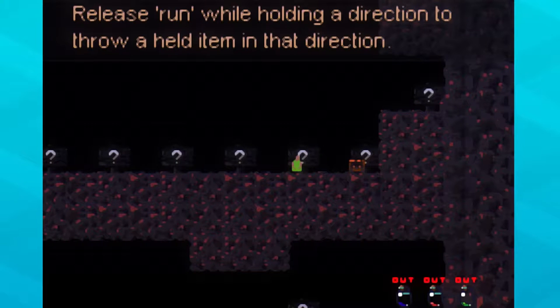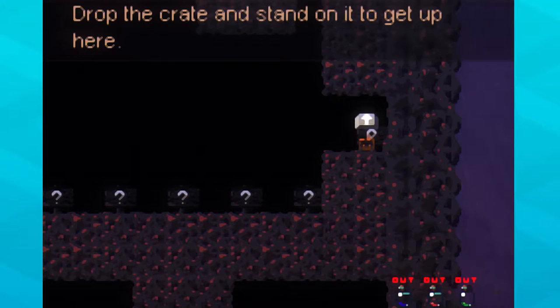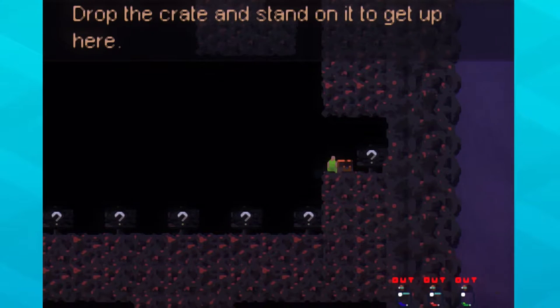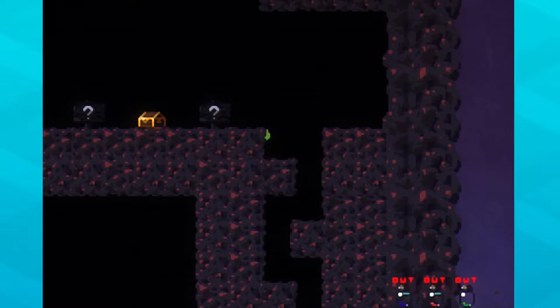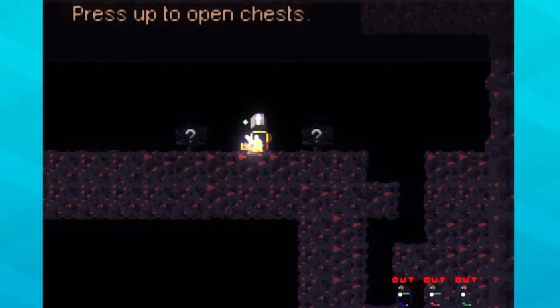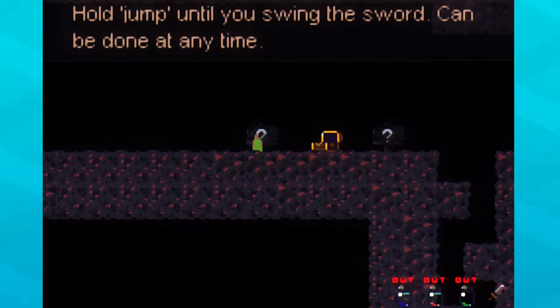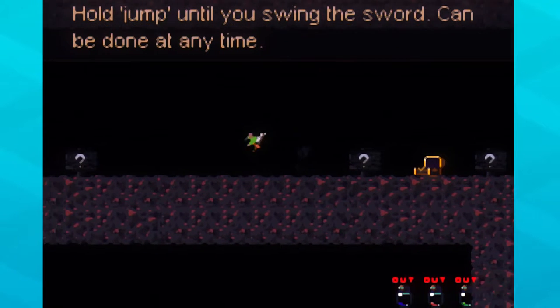Release run while holding a direction to throw an item. All right, there we go. What do we got in here? I'll store that. I'll jump until you swing the sword. Hey, look at that.